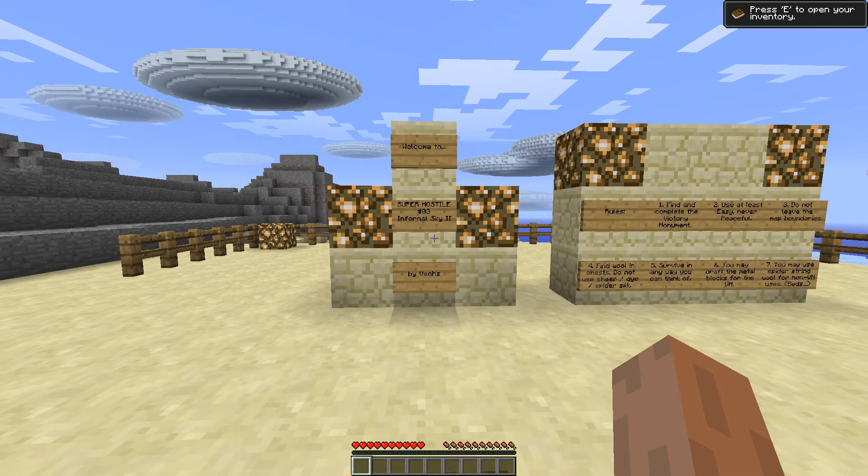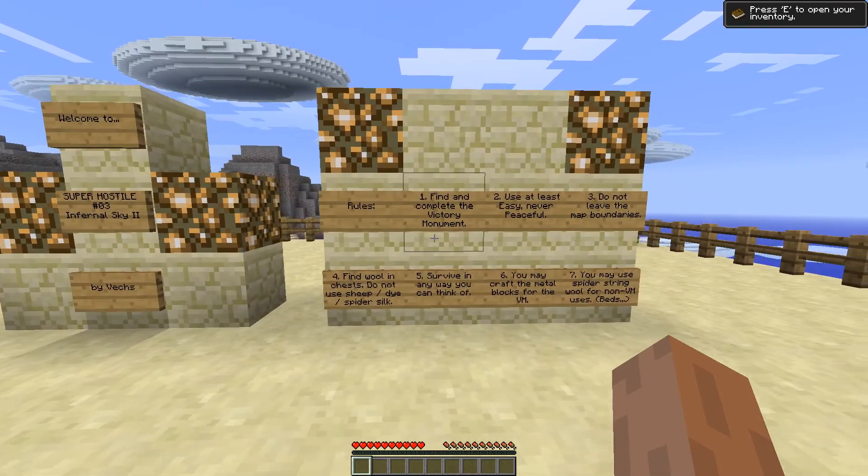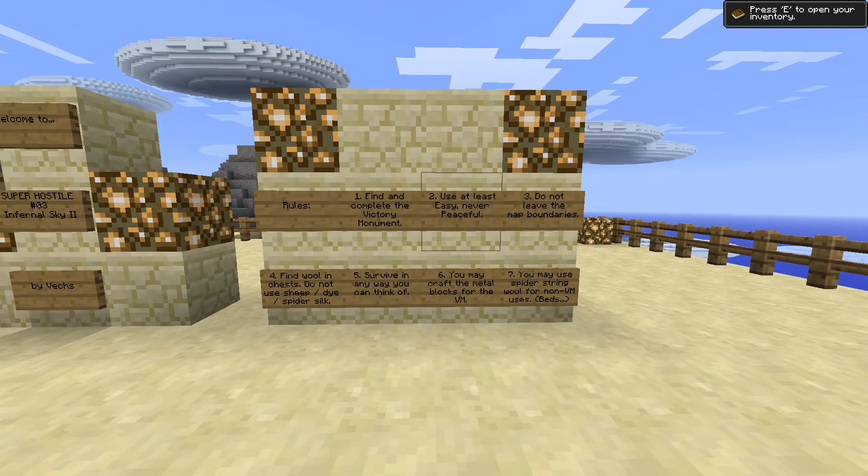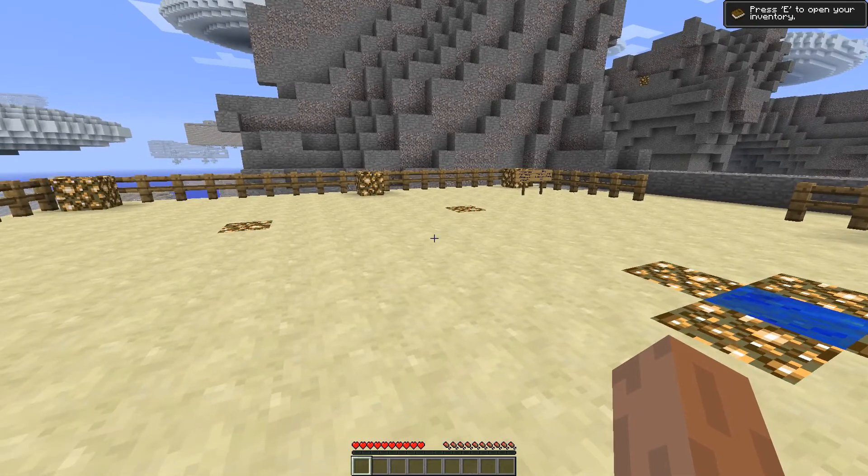Hello everybody, welcome back to another CTM map. This is Super Hostile Infernal Sky 2, the third map made by Vex. These are the rules, feel free to read them. I know them, and if you've watched me before or played them before, I'm sure you do too. So let's get on with this, shall we?